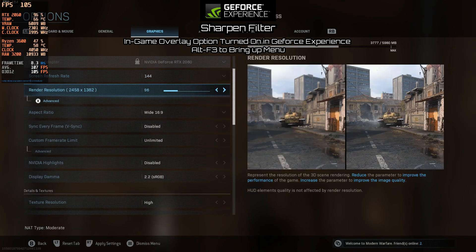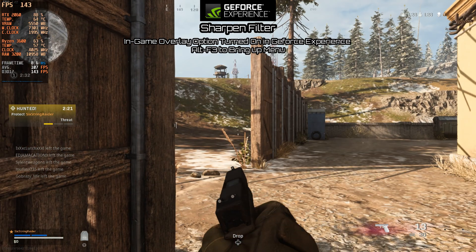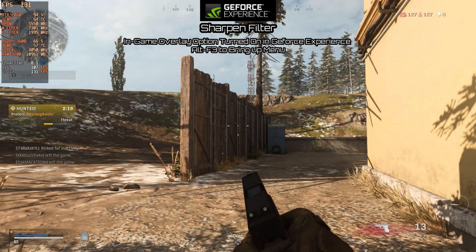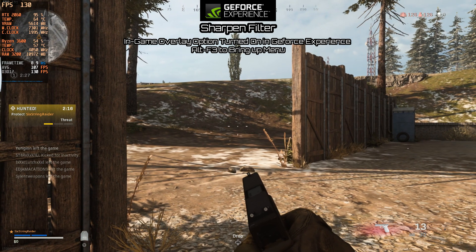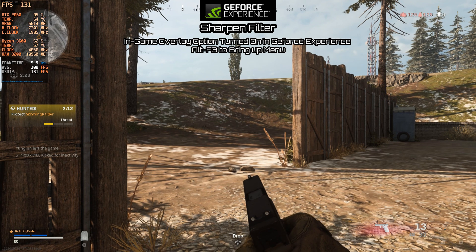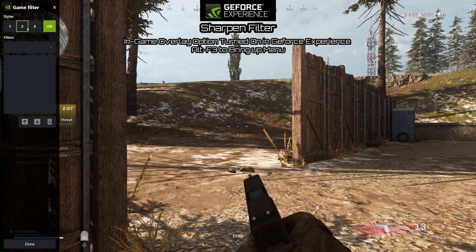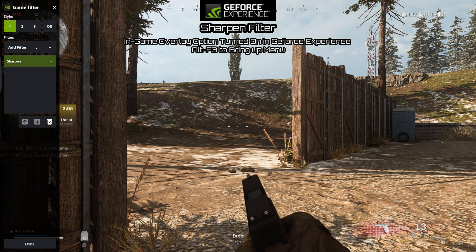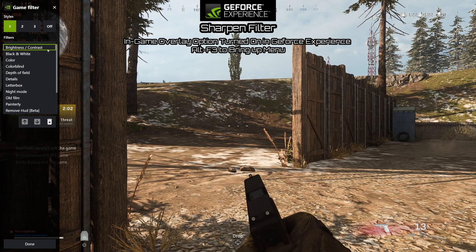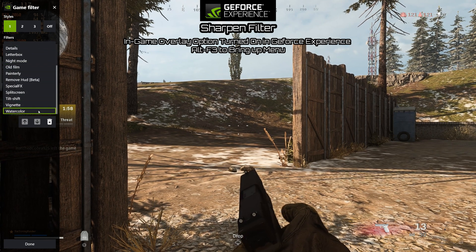The first thing we're going to do, since we're already at 1440p, is reduce our render resolution down to 75%, which puts us at 1080p. You're going to see instantly we're about 30 to 40 FPS quicker as we're rendering 25% less on our resolution. But of course it makes everything a bit blurred, especially if you're on a 1440p screen — in real life looking at the screen it would look pretty blurry.